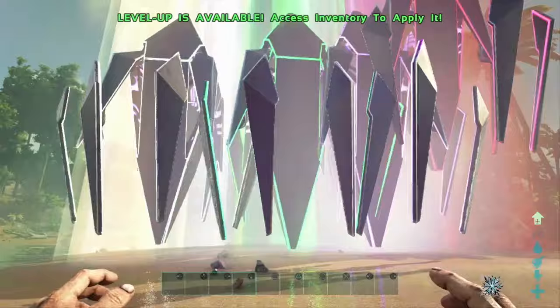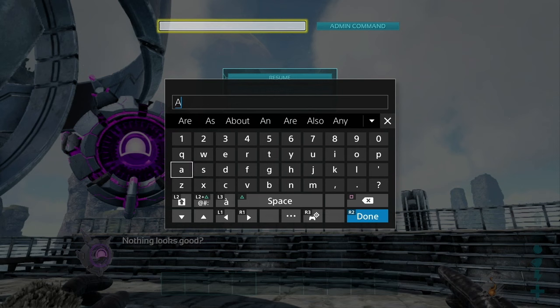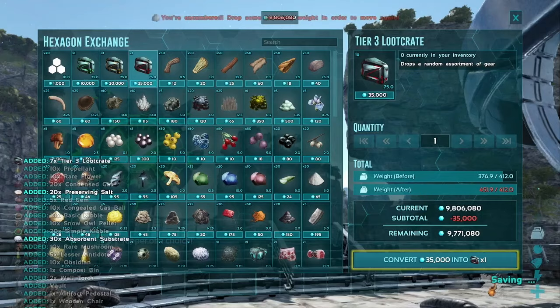To spawn unlimited hexagons, enter the command AddHexagons and then the amount you want to add to your wallet. Now you can buy unlimited Tier 3 loot crates.